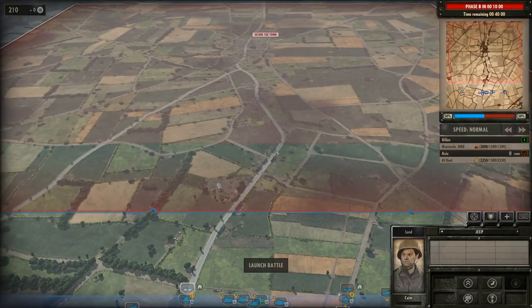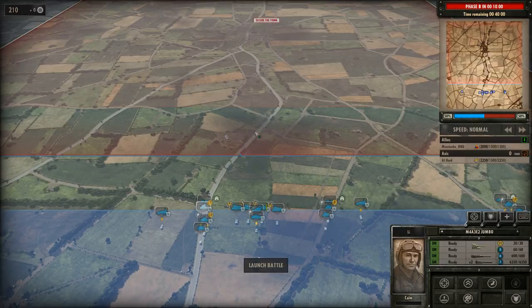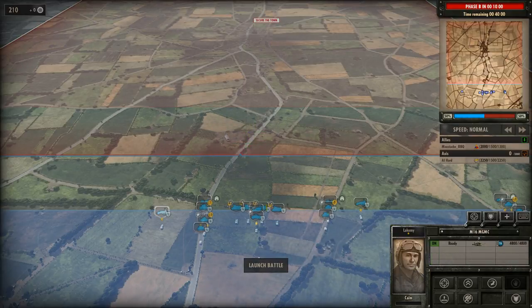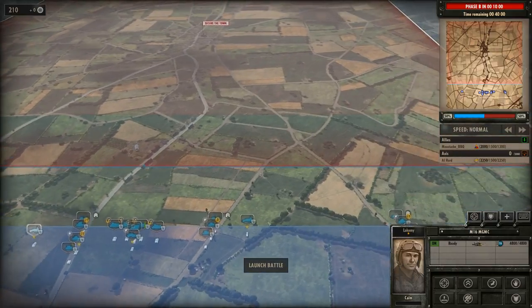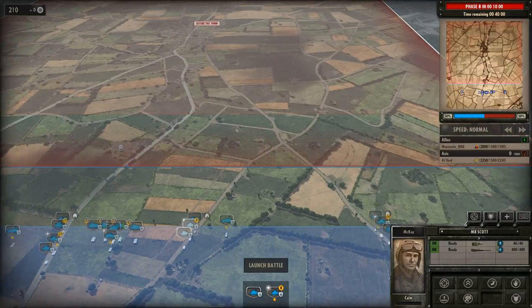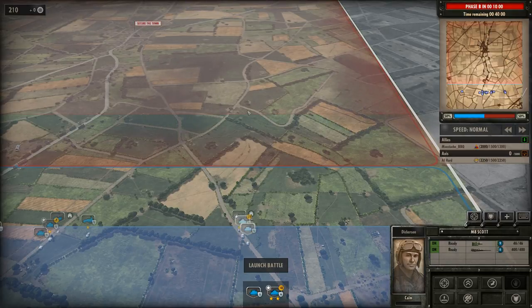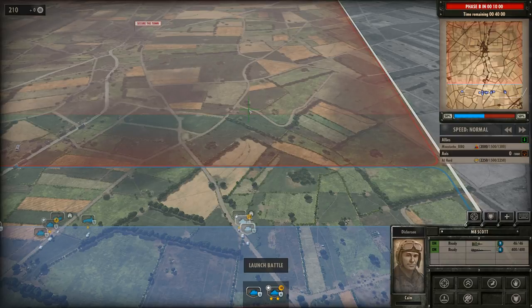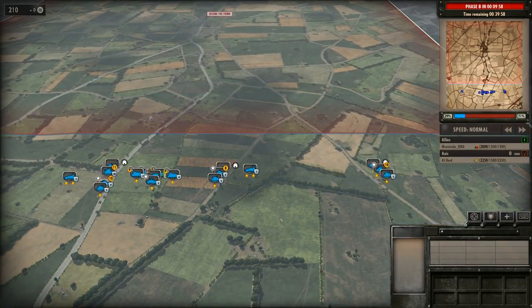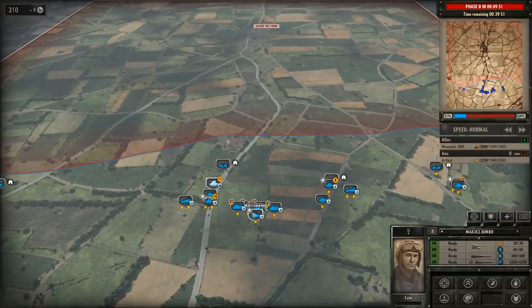Let's move the recon forward — far forward. They're expendable. I've got 210 points spare so if one dies, so be it. Make sure the Jumbo is in front with support behind it, and move the AA forward. You need the AA to be absolutely in the open — you can't put it behind a bush because it won't be able to see approaching planes. That's a big problem. Those are the units I have on the map. You'll notice: no infantry.